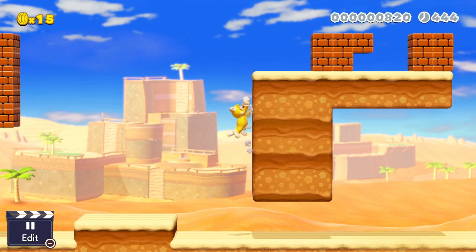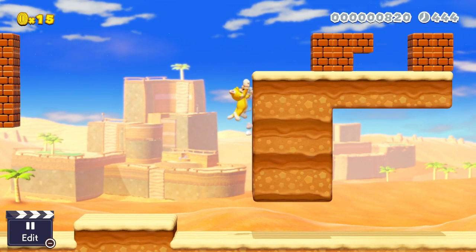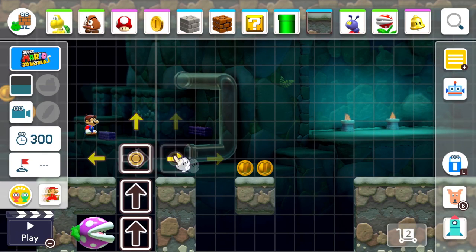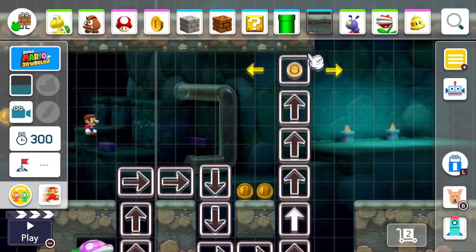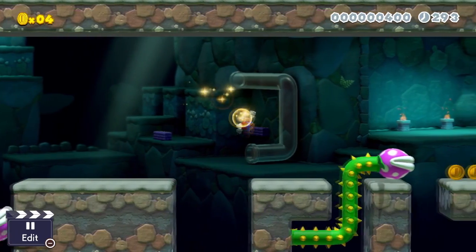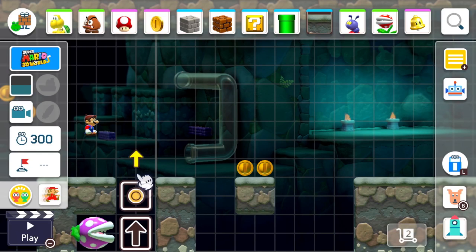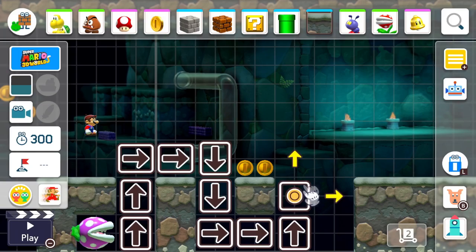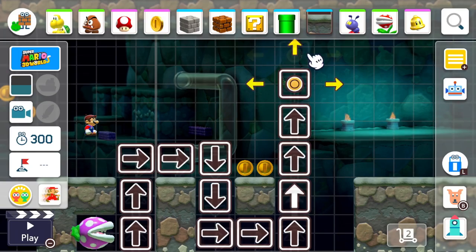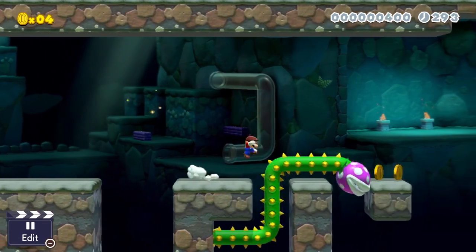We also get a look at the desert biome for 3D World in this sequel, with heat waves, trees, and flowing sandfalls in the background. After this the trailer shows us a glimpse at the underground theme for this same game style, which also has an incredibly nice background with torches and glass pipes visible while running through the level. On top of this, we're shown that the Piranha Creepers essentially act like snake blocks in the way that the player can customize the route they take through the editor. Gameplay of the Piranha Creepers is revealed next, and we can see that they act almost identically to how they were in the original game.